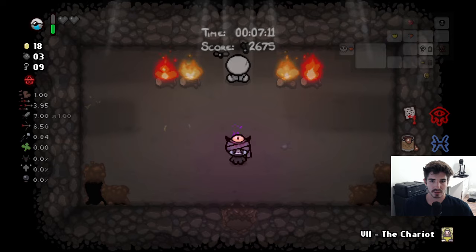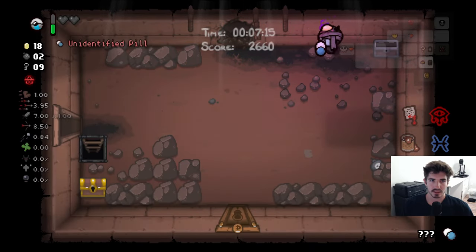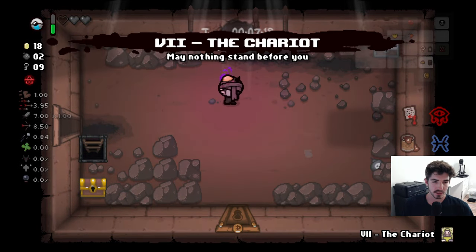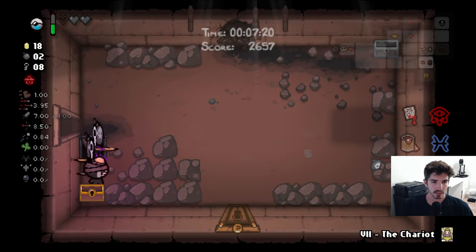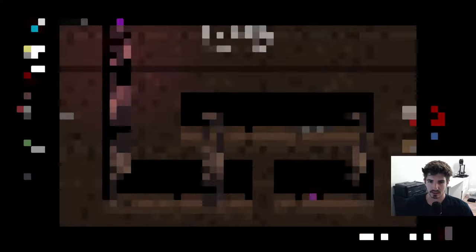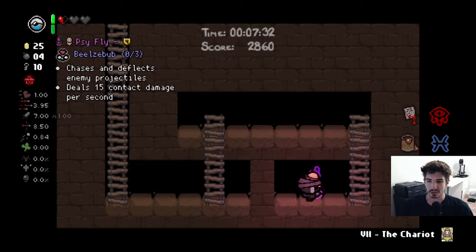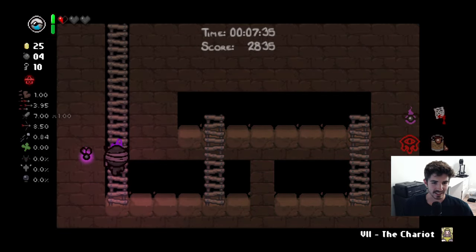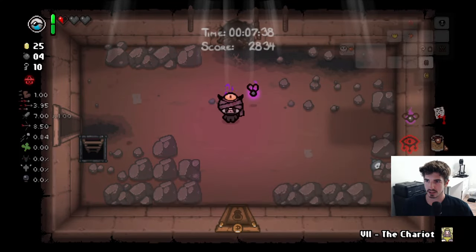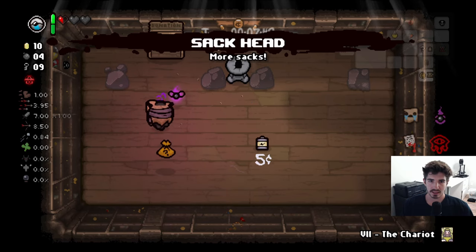We found a crawl space — interesting. This is the first crawl space we've seen. Health up is huge. If there's a ladder in the crawl space, you know you can come back up — that's a little trick. A Sci-Fly? We get Sci-Fly two runs in a row — that's insane. Fantastic. If there's no ladder in the crawl space, it'll just shoot you to the next floor, so be careful.